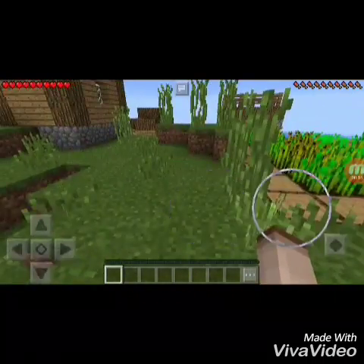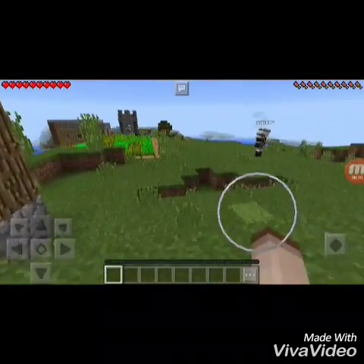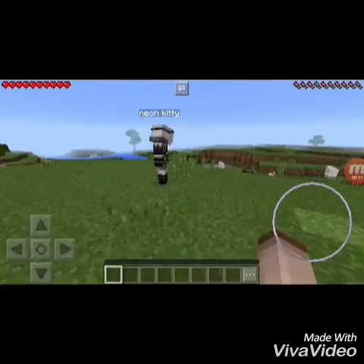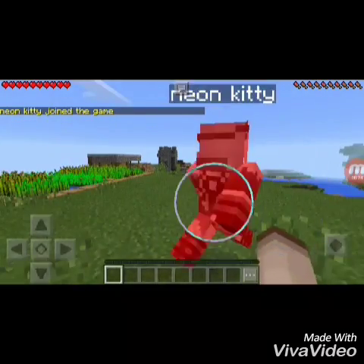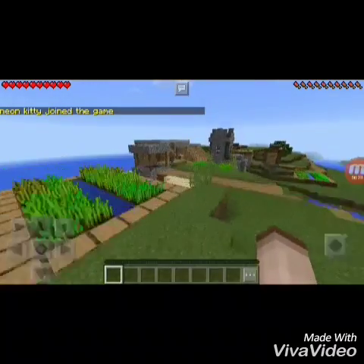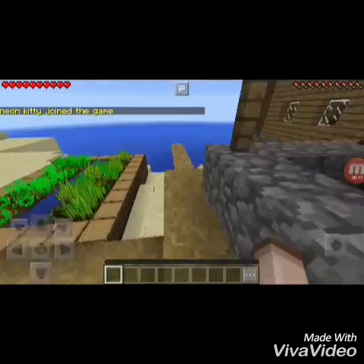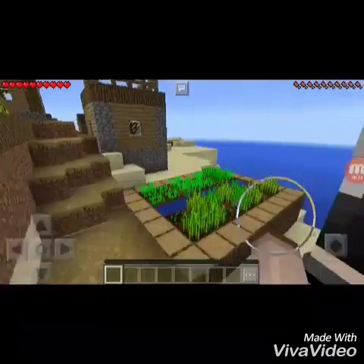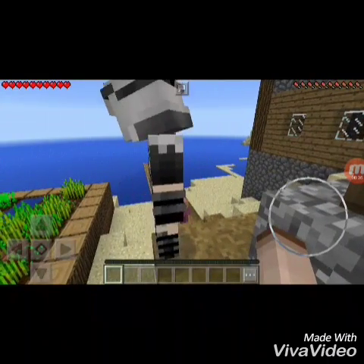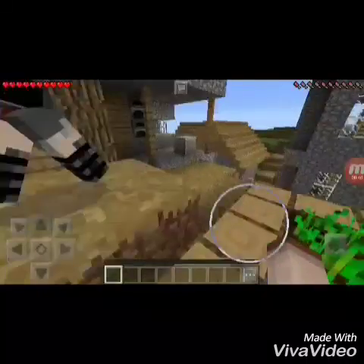I'll be joining with Neon Kitty for this game. We're just going to be playing — she's right here. We're just going to go exploring. Over here there's a blacksmith. Look, it's like an island — let's see what's in here.